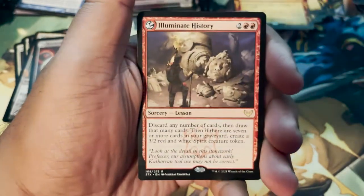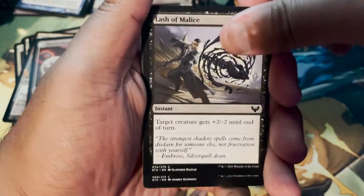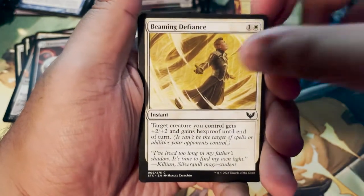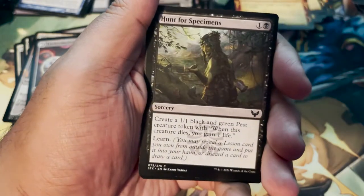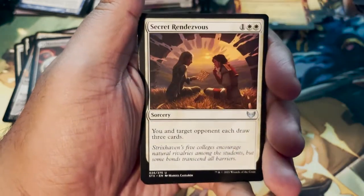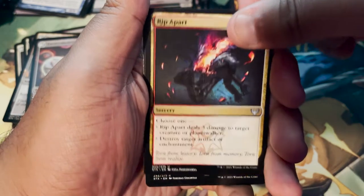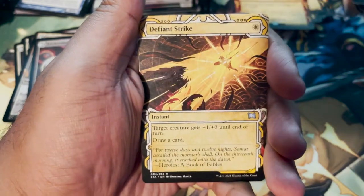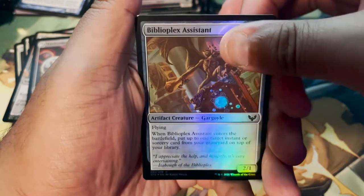Swamp card. Illuminate History. Blast of Malice. Crushing Disappointment. Beaming Defiance. Infuse with Vitality. Hunt for Specimens. Secret Rendezvous. Rip Apart. Venerable Warsinger. Defiant Strike again. And Bibliaplex Assistant as our foil.